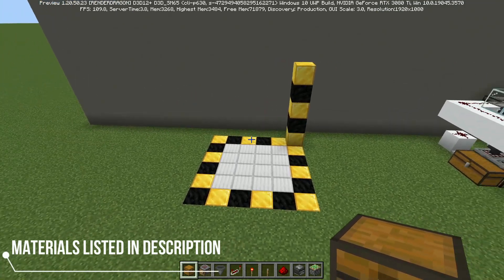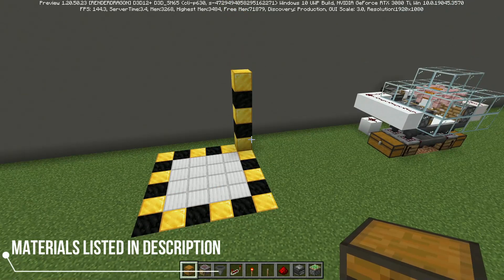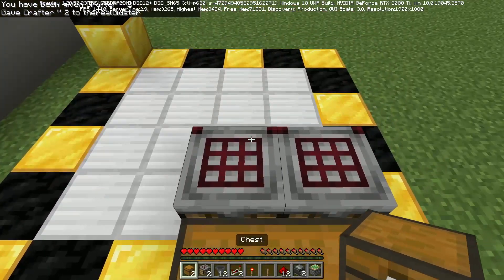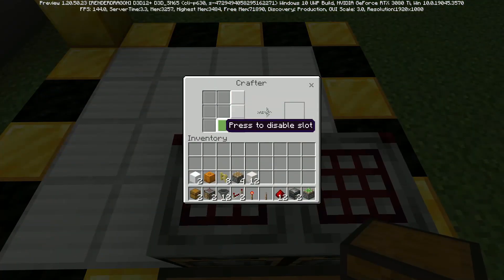The area you're going to need is six blocks by six blocks with five blocks tall. Go ahead and place your crafters right here with chests in front of them, and you want to lock them in this L-shape like this.